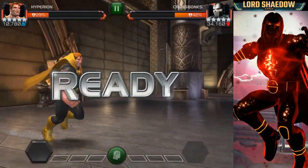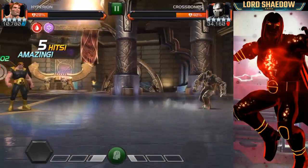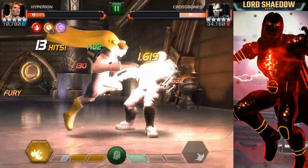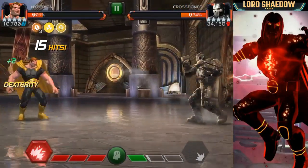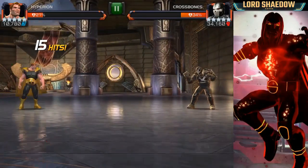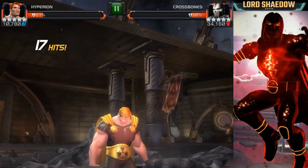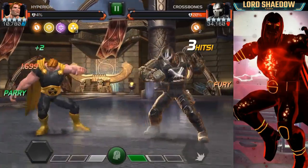I brought in Hyperion and we were able to parry him - he stayed stunned - then fire off my heavies to build up those fury charges. Then either fire off a special two, or wait and fire off a special three. I like the special three because I can get those celestial charges which make him hit much harder. And Hyperion can actually heal - if he has three celestial charges, dash back and hold block and he will heal up.